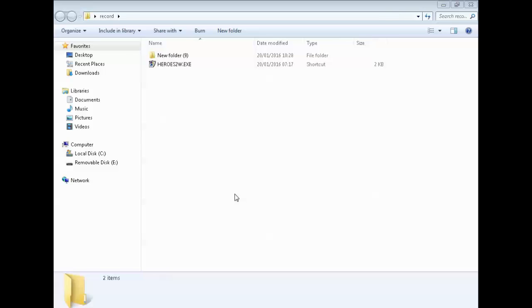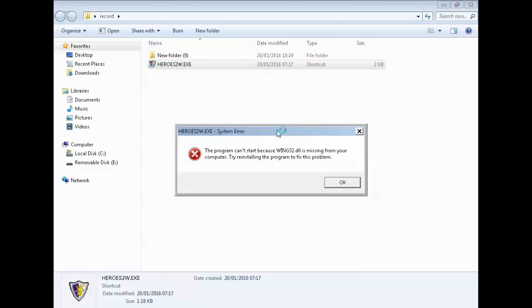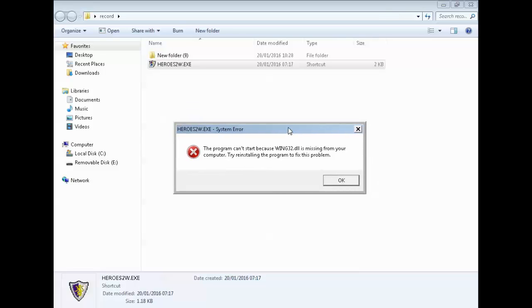What happened is I went online, downloaded a demo, installed it, tried it, didn't like it, so I uninstalled it. It asked if I wanted to remove all files, I said yes. I thought that game was no good, so I went back to my computer to play my own game on the desktop, ran it, and everything on my game didn't work.